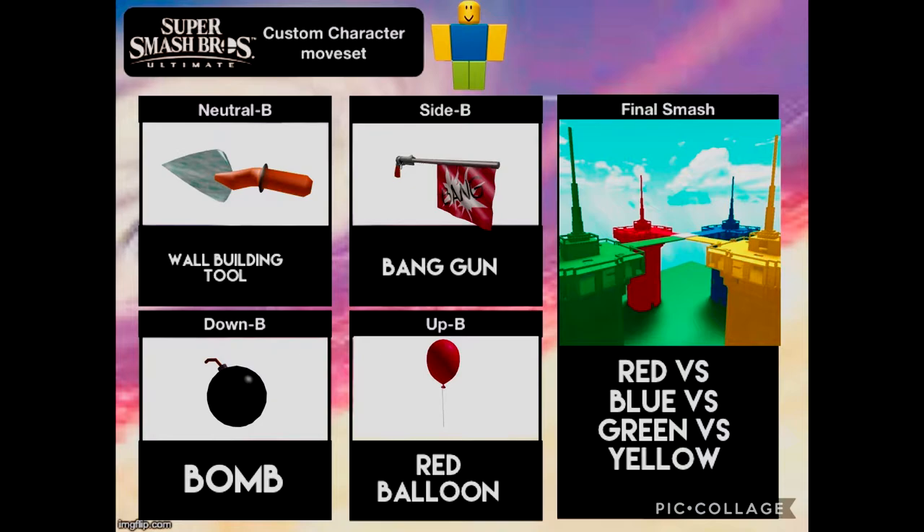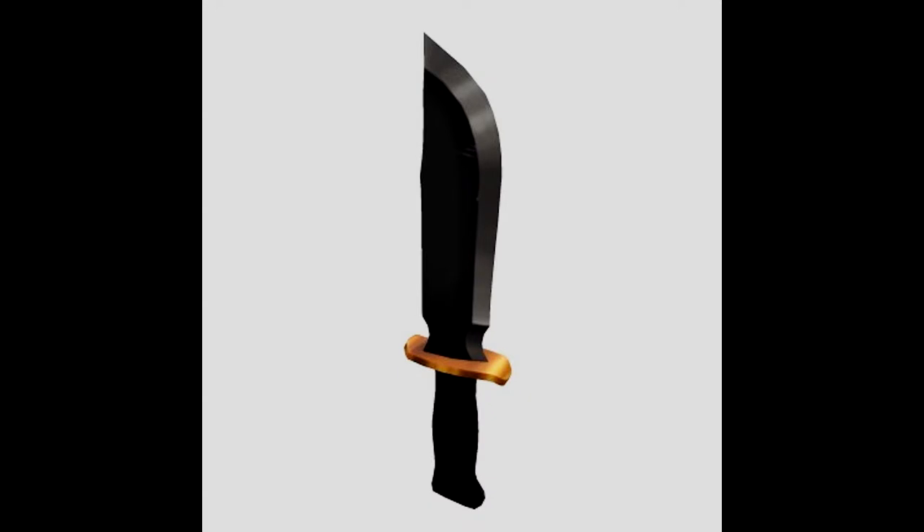First of all, for its normal attacks — just the A attacks — its neutral would just be a punch, its side would be the knife from Murder Mystery and a lot of other games, its down would be a downward kick, and its up would just be an upward punch, quite a bit like Mario's.